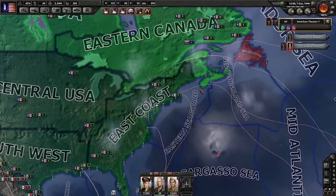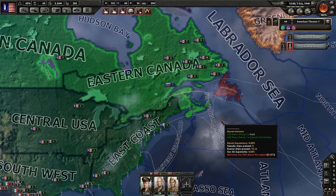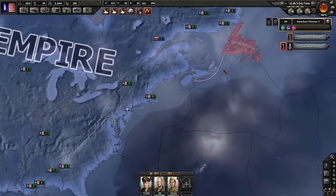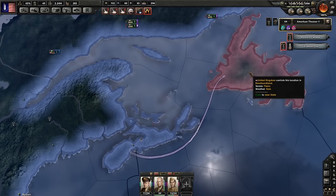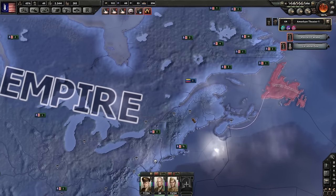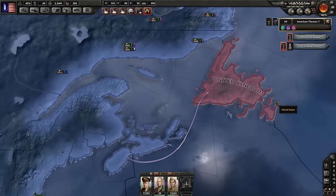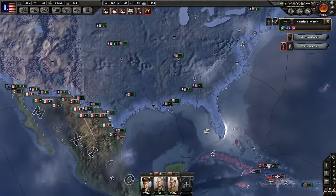I started moving everyone to focus on patrolling the Labrador Sea as well as the Newfoundland Sea and the Eastern Seaboard. We're also going to do a naval invasion - this is Newfoundland right here, and this is Nova Scotia. So off of Nova Scotia we're going to be invading Newfoundland. That'll definitely take some time but it'll be good to get rid of these naval bases. They only have one naval base on this landmass but just to get them out of the continent would be nice.